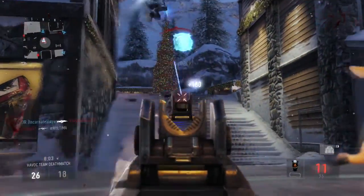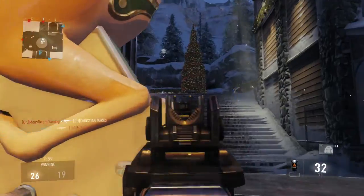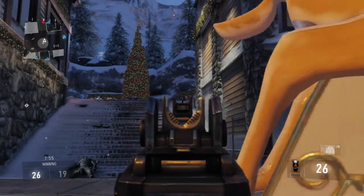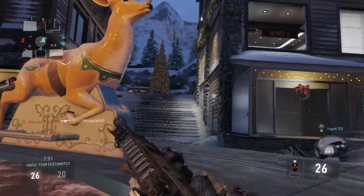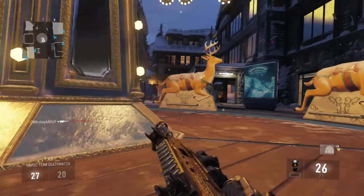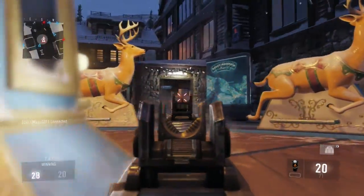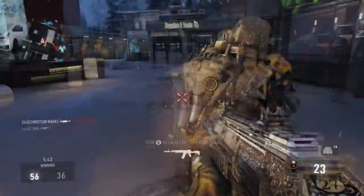Drift is one of those maps that takes place in the Rocky Mountains. As you can see, I'm on a merry-go-round and I am picking off enemies coming from certain choke points. This point is by the Christmas tree and I'm hiding behind the reindeer, and they can't actually shoot me through that cover, which is phenomenal. I'm glad that they added this merry-go-round.